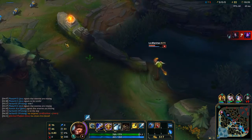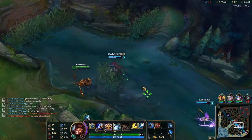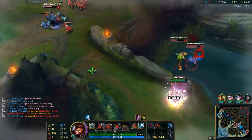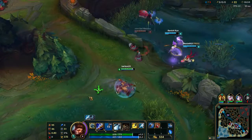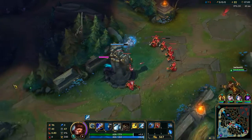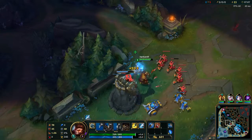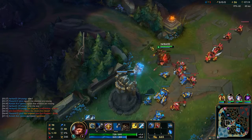He's going to get out. So if we had gone for Ivern there instead of the Caitlyn, that would have been 100% a kill. That definitely could have gone better — should have been a free kill. I probably tunneled a bit too hard on the Ivern as well.